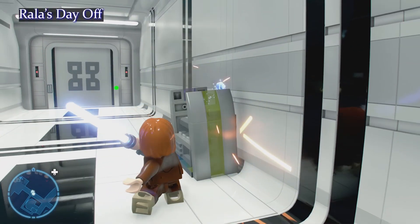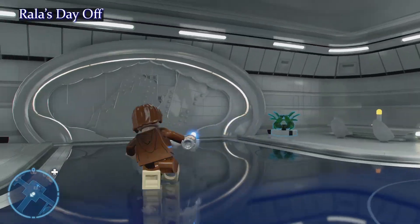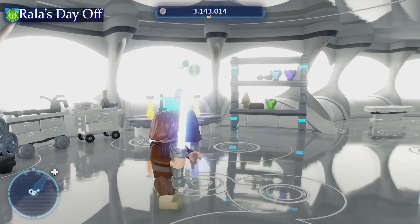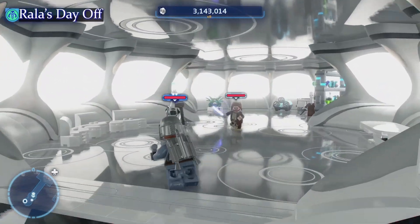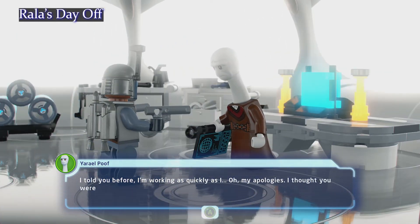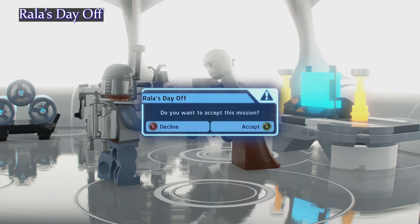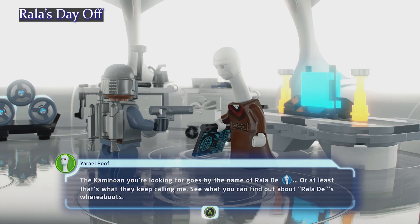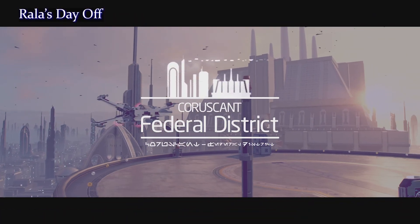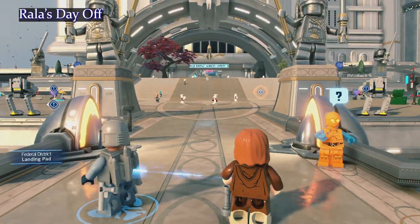We've started down the road — we're gonna hang a left and go down into this little room. This is a character collecting quest. For whatever reason, this guy needs somebody to get one of the Kaminoans back. This guy is actually a Jedi — he looks very much like one of the Kaminoans. We're off to Coruscant, heading to the Jedi Temple.